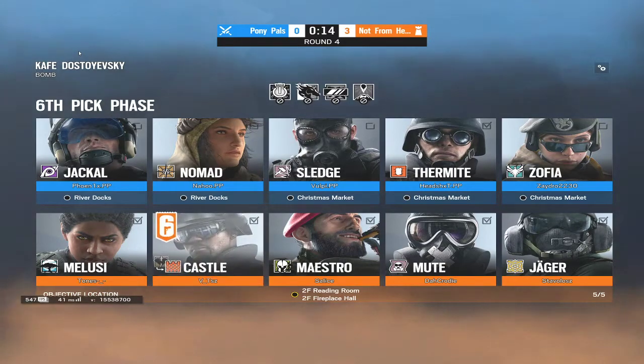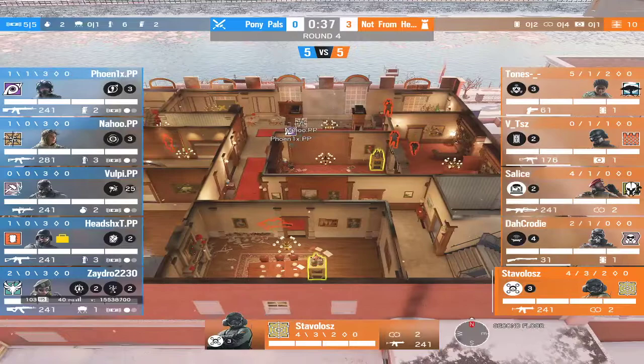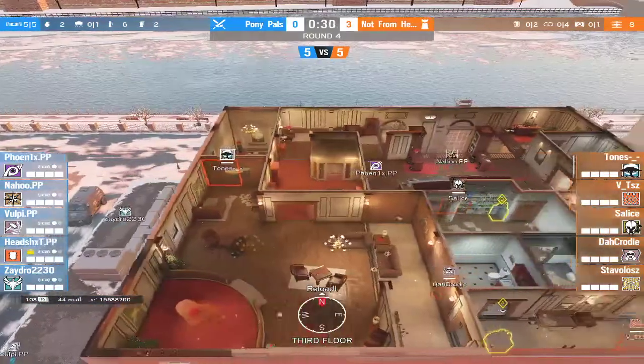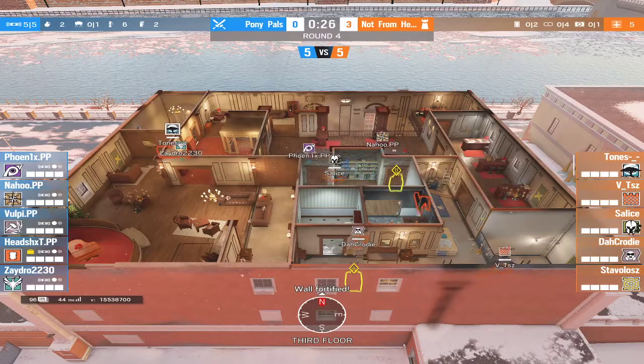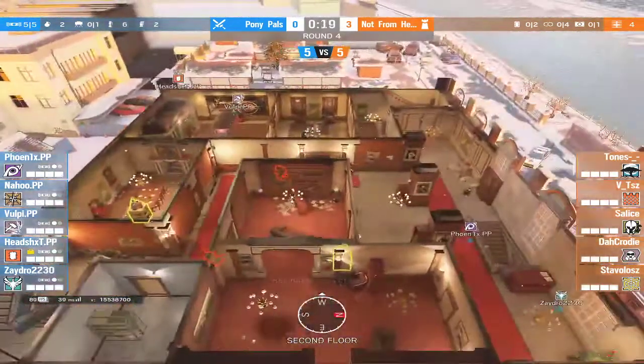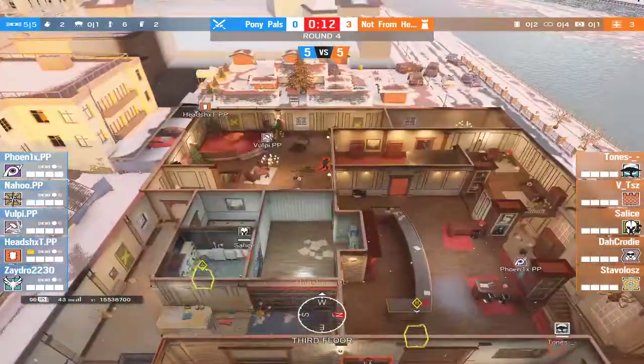The defense tends to bring a lot of utility with the Maestros and the C4s, which is solid. Starting off, Not From Here is really strong on their defense. Cafe is a defender-sided map and attackers are having a rough time with the roam clear. I'd say attackers are doing a good job getting the refrags though. Last round was really hard on attackers because the roamer was just going off — it's been awesome to watch.